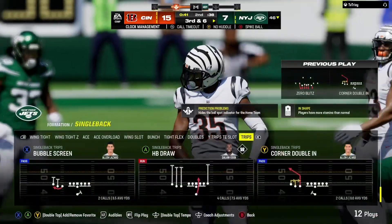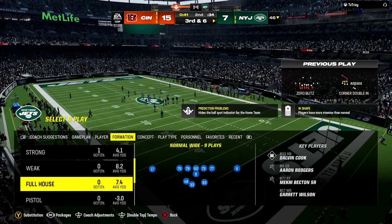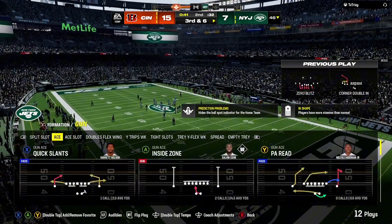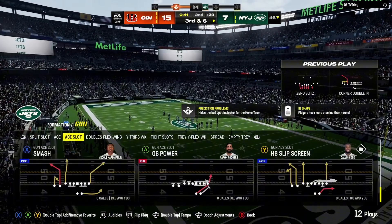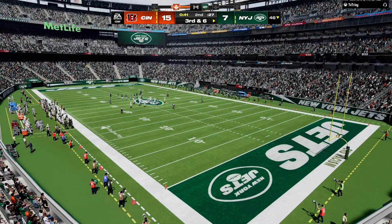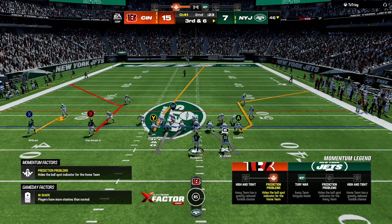Afterwards, throwing again on second down, but this time it's incomplete. They certainly thought he had an open look beyond the first down marker to his receiver, but they just couldn't connect, and that will send them back to the drawing board. So after the second down incompletion, they'll come up now against a third and six.